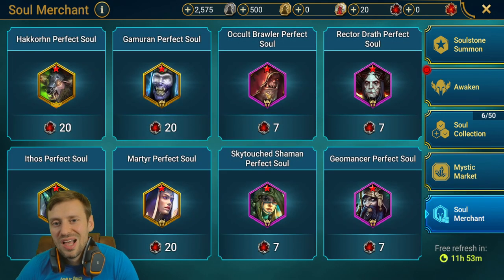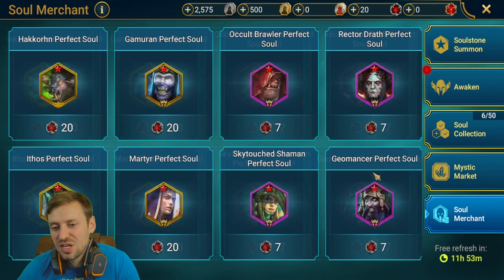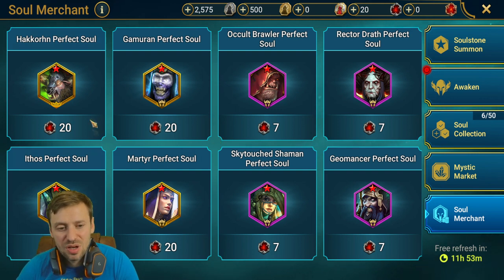Soul merchant — do not be tempted, you need to be really careful. We've only got 20 tokens, which means literally one legendary or about two and a bit stars worth of purchases. You really want to be buying only your best best champions — the ones you use all the time. These legendaries I don't use or don't have, so I'm not going to be buying them.